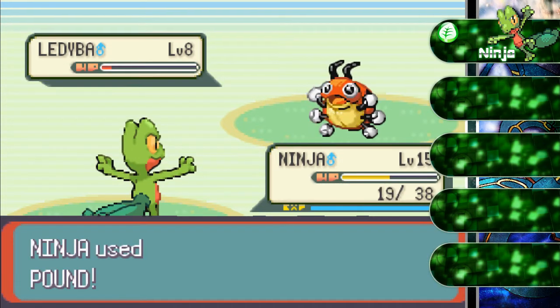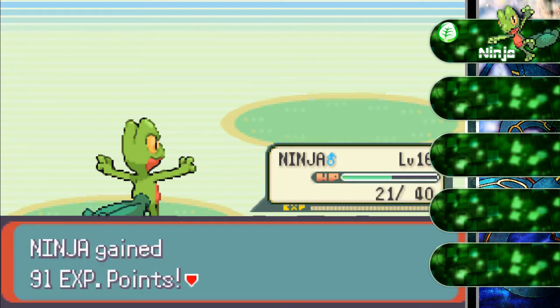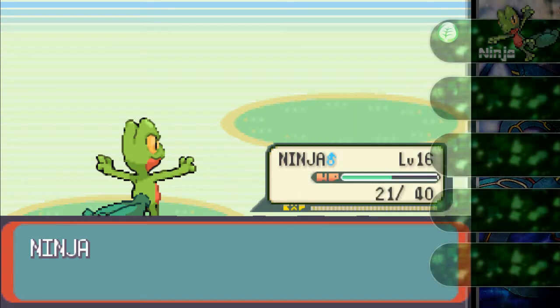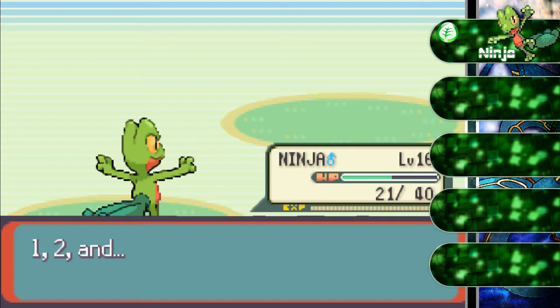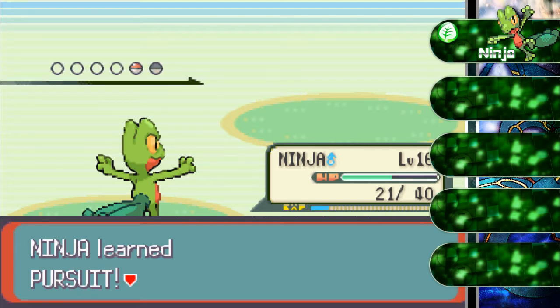I'm down to 19 HP — son of a gun. We took it out and we're gonna get a level up here. Very nice, level 16. We're learning Pursuit. Pursuit is an interesting move — it allows you to do double damage if they're switching out. And how often do CPUs switch out? Really rare.